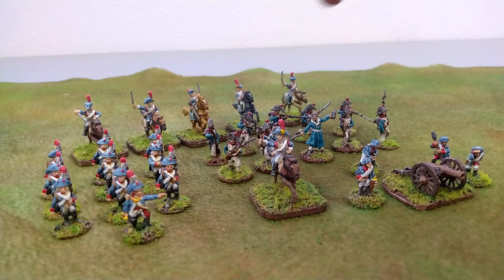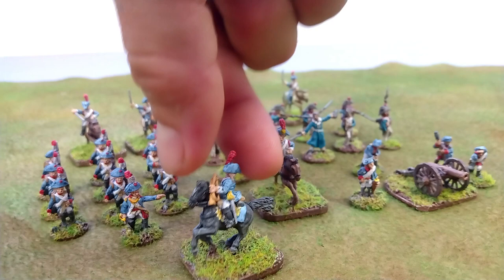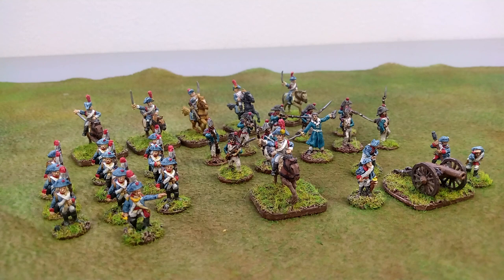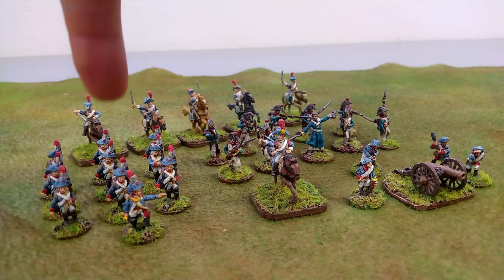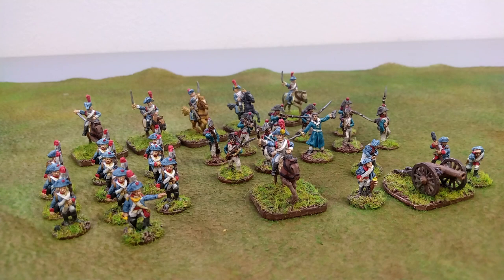This time around, we're bringing a bugler — see how that guy's holding a little horn? Any horn he blows is technically a French horn. That bugler is going to allow them to re-roll their charge dice. When they charge into combat, they move 10 inches plus 2d6, and if they don't like the result, they can re-roll. Then we've got a light cannon versus the British heavy cannon. And two units of infantry armed with muskets and bayonets — these cannon boys are just here to fire the big boom.